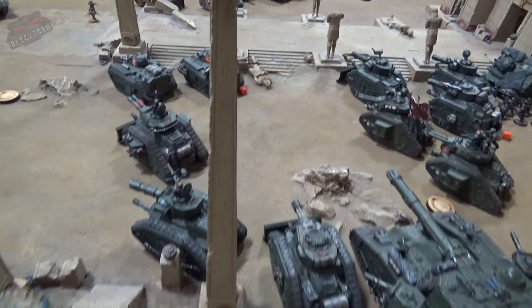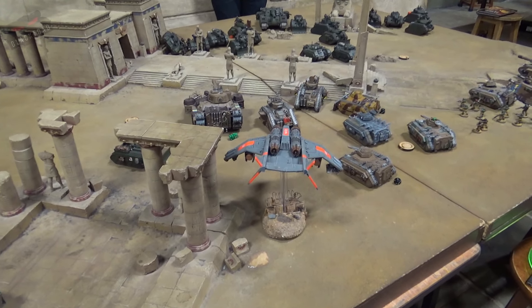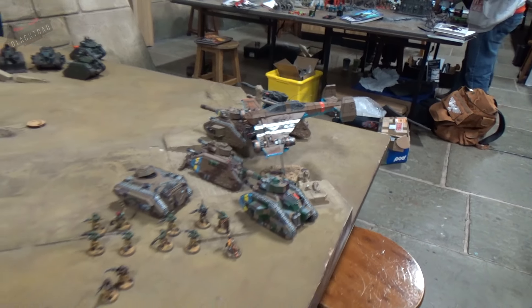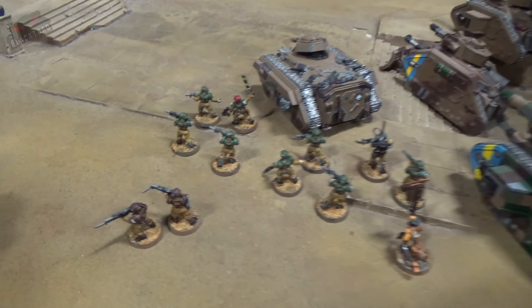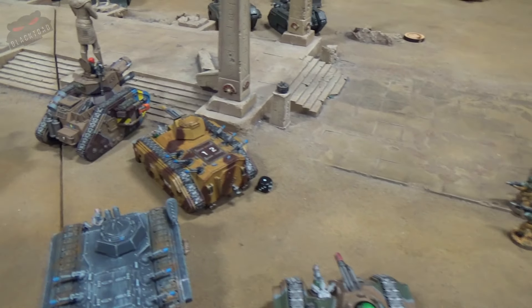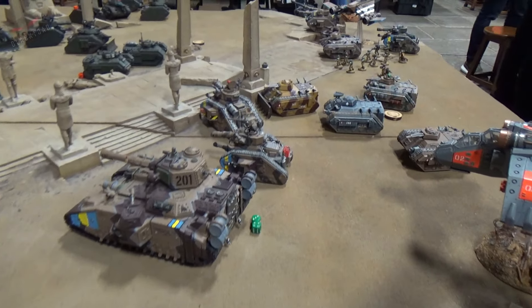We'll now move on to John's Turn 2 to see what happens in his movement and shooting. Powering into Turn 2 movement for John from Geeks, there are a couple of new arrivals on the board - a Vendetta and another flyer have flown on from Reserve. They've taken a short range move on to maximise future shooting. Two poor guardsmen have fallen back because they couldn't stand watching all their friends burn. The Russes are moving forward up here along with the Baneblade. We'll now move into the shooting phase.